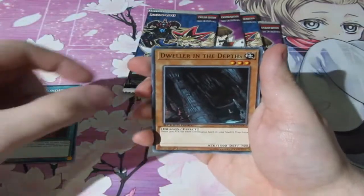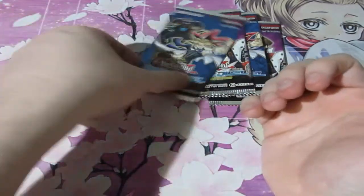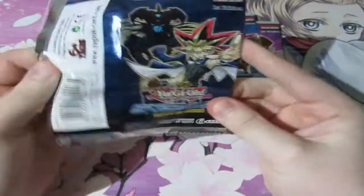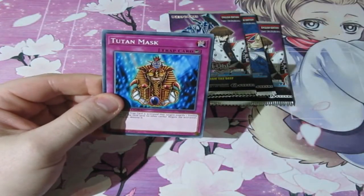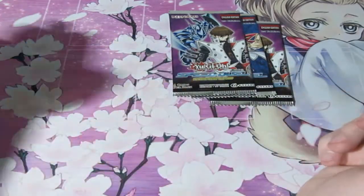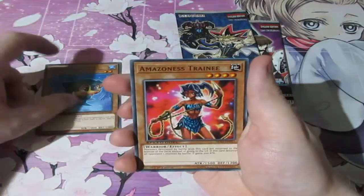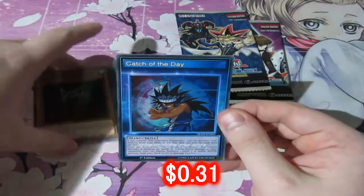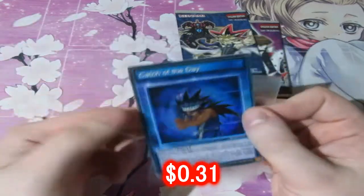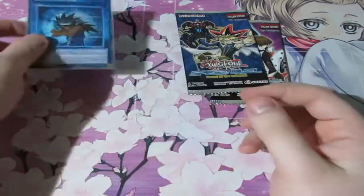Pack one: Pyramid of Wonders, Dwelling in the Depths, Sinister Serpent — not a bad common — and the Infinity Beast. No holo there. Pack two: we've already pulled the best ultra rare in the set, which is Dark Magician — Magician of Black Magic — a very good card, a classic from Yugi's deck. Ancient Brain, Petite Dragon, and Tainted Wisdom. We've not pulled any holo yet, which is not looking good. But remember, this is the start of the month, so maybe we'll get better pulls later. And there we go — Catch of the Day, super rare! Good for Mako Tsunami. I'll take that any day.